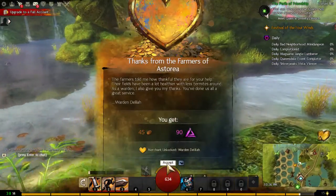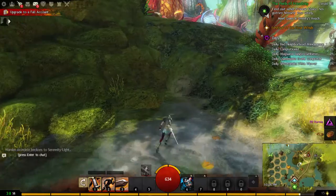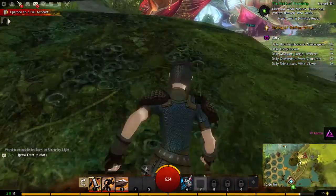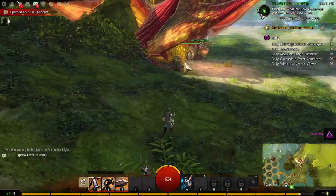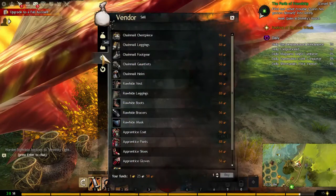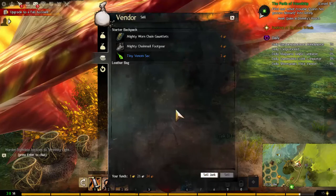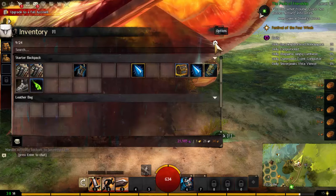We completed the quest and got some copper. We go to the merchant to sell all of our junk we couldn't sell before. We cleaned our inventory, dismantled everything, deposited the crafting materials, and then sold all of our junk. Now our inventory is a lot cleaner.